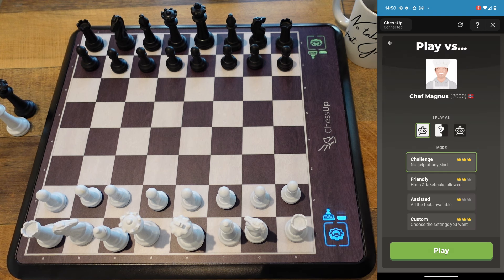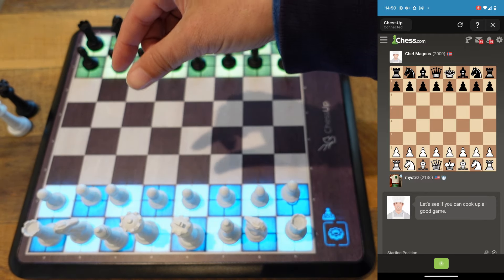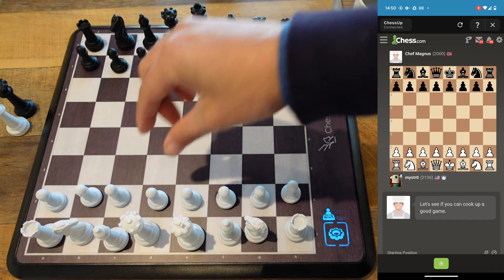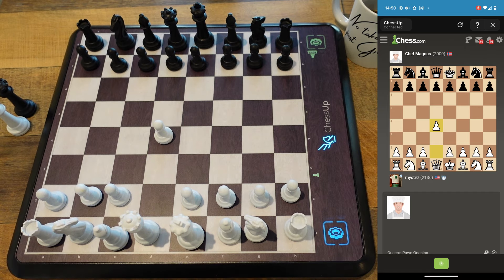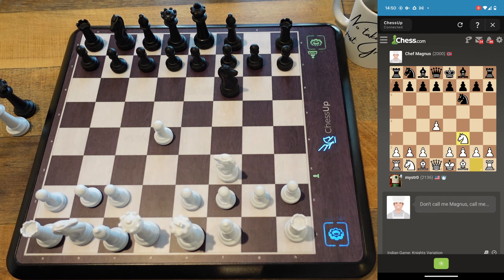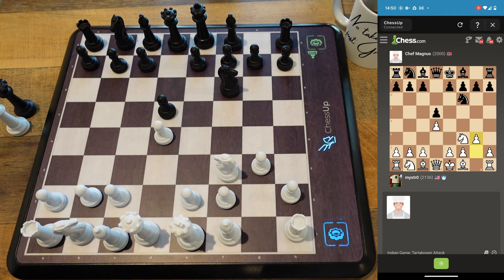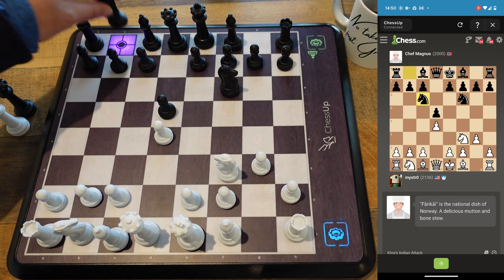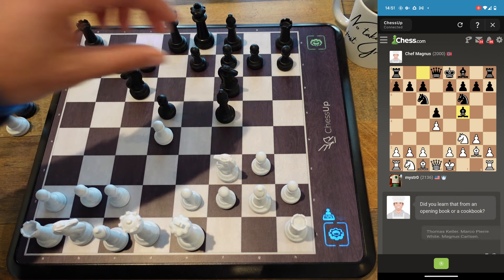Let's go ahead and start with my d4 move here. Okay, I was thinking he was going to play g6 but it's going to somewhat transpose. He says he's going to play g6 at some point. Nf3 — so he's playing sort of a Jobava London type move here. Yeah, he's playing a Jobava London.